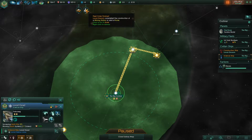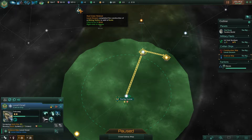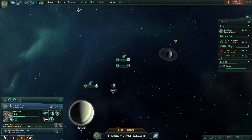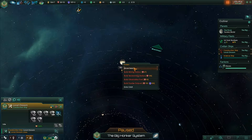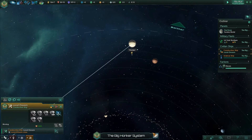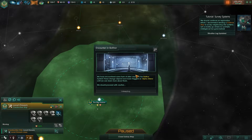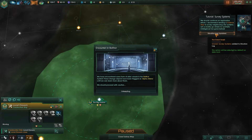Alright — you just finished the survey. Completed construction of a mining station in orbit around Kutel — that's fine. I will have you move over here because I'll need a mining station there for those minerals and that energy. We should continue our exploration — I recommend sending a science ship to survey neighboring star systems. Let us boldly go where no synthetic intelligence has gone before.